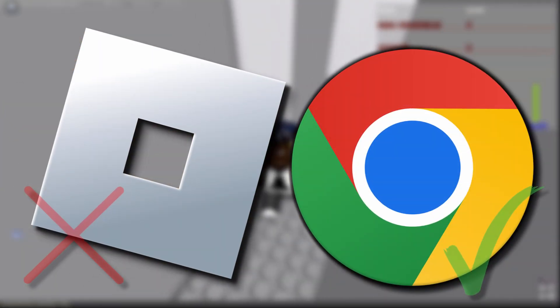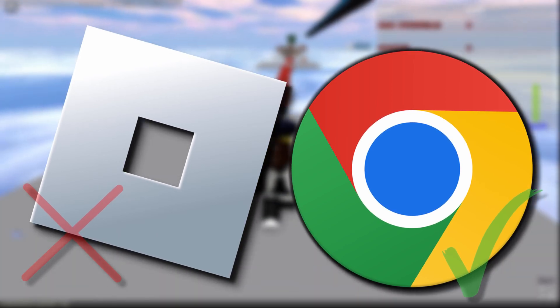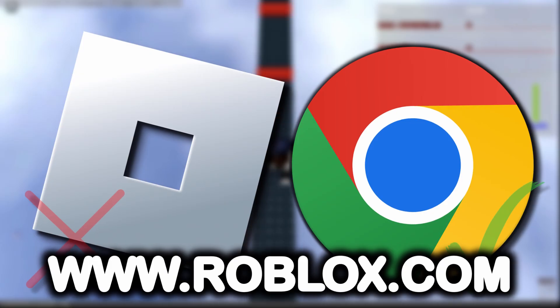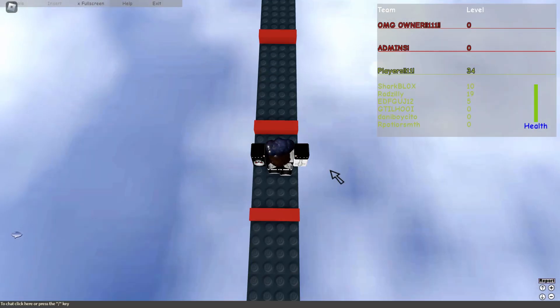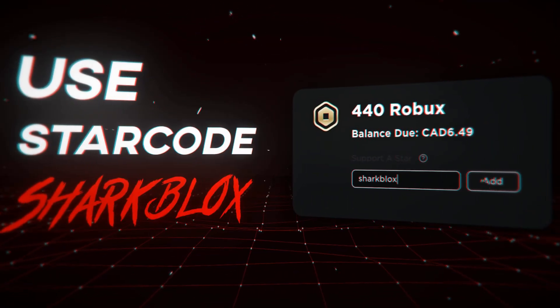At the end of the video, I just wanted to say I honestly wouldn't recommend double-clicking to open the Roblox app anymore. Go on to Google Chrome, Edge, Firefox — whatever you use — and go to www.roblox.com in the URL. That way the desktop beta will not get installed. So there we have it. If you guys found it helpful, leave a like and subscribe. Cheers for watching, I'll see you guys in the next one.